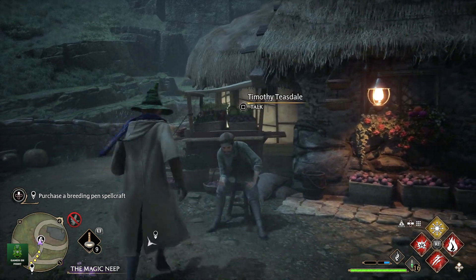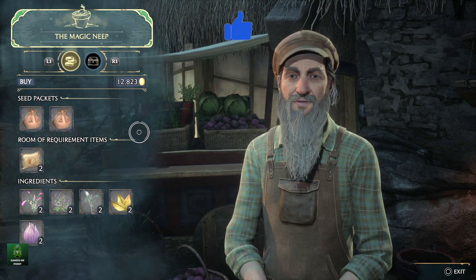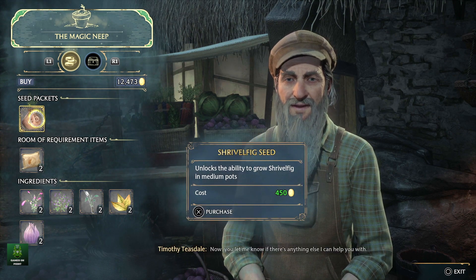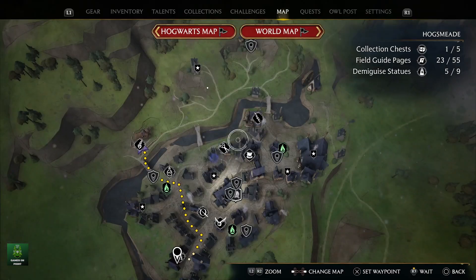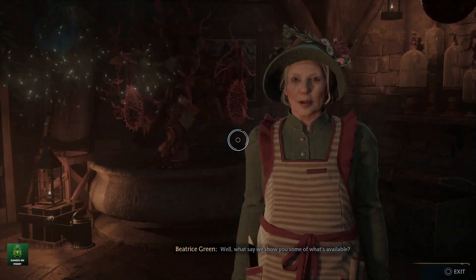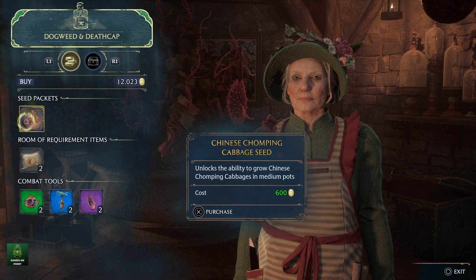The remaining 7 plants can be bought from 2 different shops in Hogsmeade. Once you have bought a seed pack you can use it to grow plants infinitely at no extra cost. The Magic Neep will sell 4 different seed packages, and you may have bought some of these if you are working on other quests. The second shop is Dogweed and Deathcap, which sells 3 different seed packages. In total, all the seeds will cost 3800 gold.